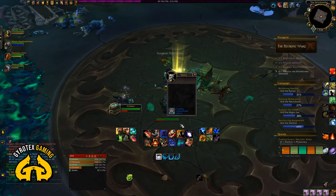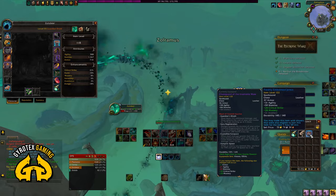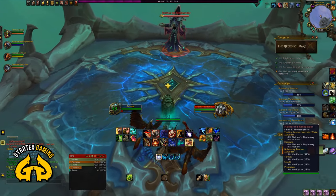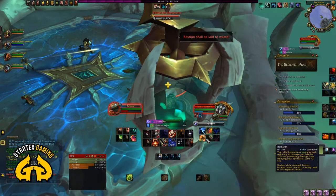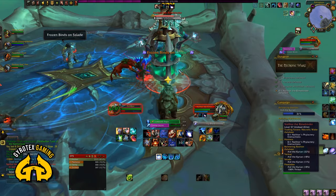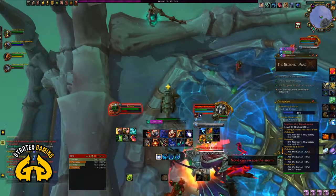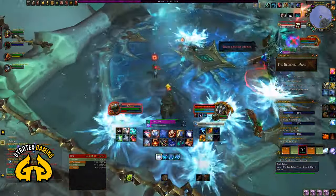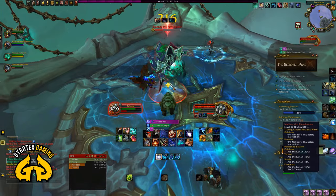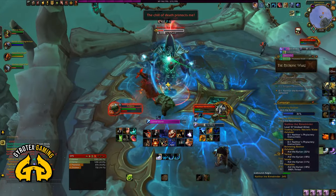Fly up to the final boss. The main threats are the freezing AOE, which is telegraphed very visibly and well ahead of time — plenty of time to move. The biggest killing ability is Comet Storm. Pay attention to when the boss starts casting Comet Storm. If you have Deadly Boss Mods installed — and there is no reason not to, go to curseforge.com and download DBM — it will warn you. When Comet Storm is coming, pick a direction and run towards an empty area, not towards your friends, and just keep running — you'll be okay.